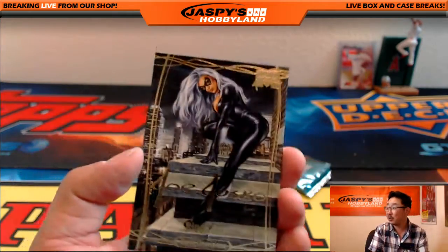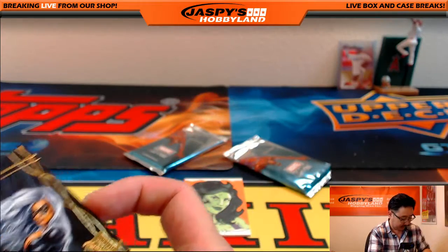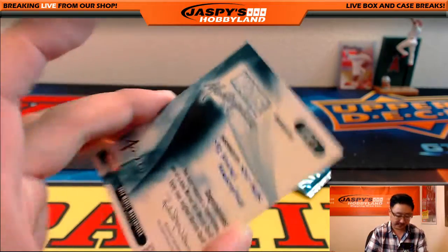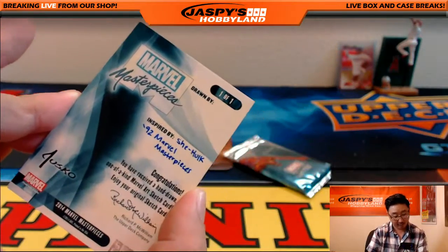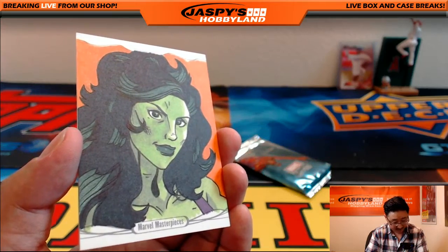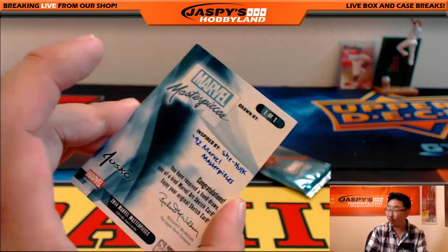There's the sketch card — there's Black Cat, Gold Foil Signature Series. And nice, that's a nice sketch card right there. Drawn by — I don't know. She-Hulk, unsigned. I don't even see the signature around here. Well, that's still a one of one.